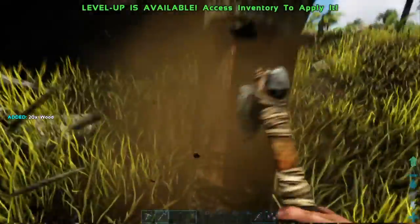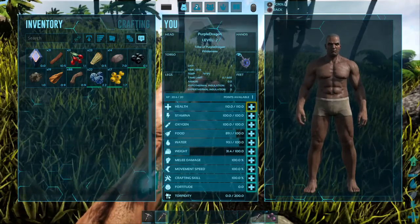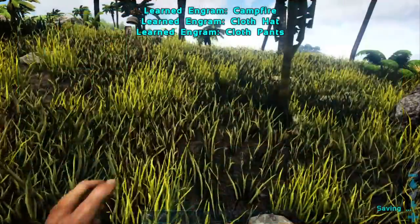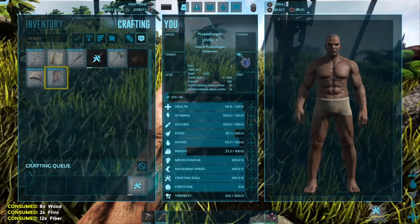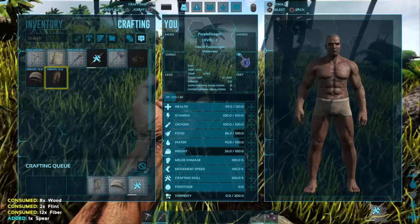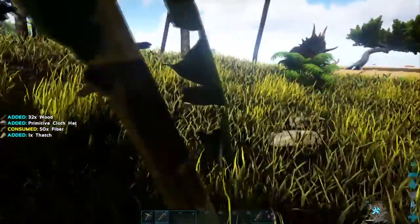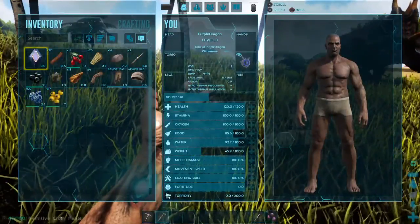I'm going to get some more wood here. I don't really care about the level up right this second, but we'll go ahead and put it into health just because I'm already here. Get the campfire — that's all I can get right now. I can craft two so let's go ahead and craft two. We don't really need the campfire right this minute. Go ahead and get some more wood.